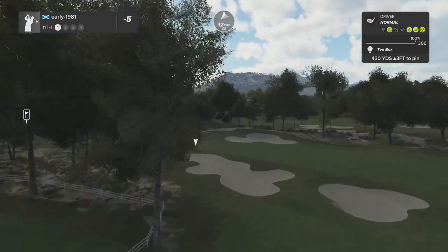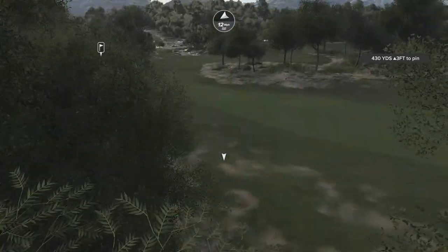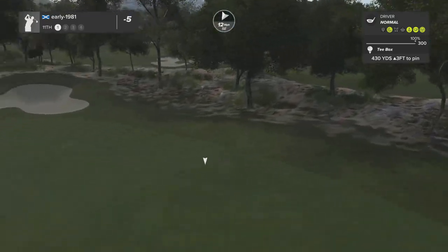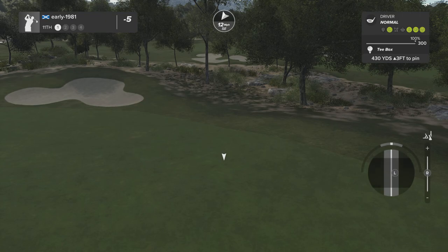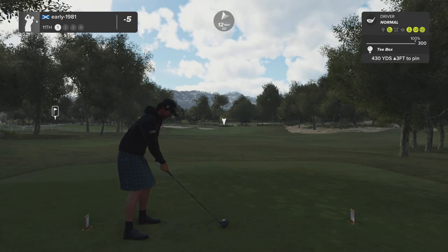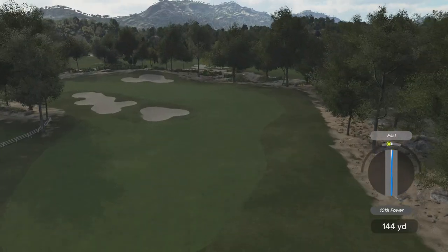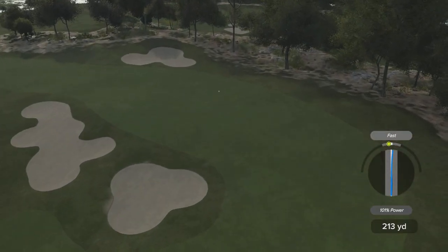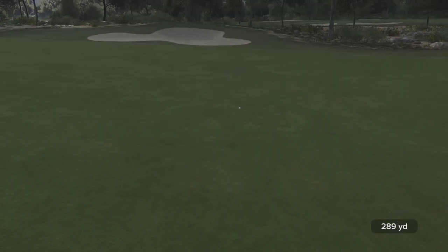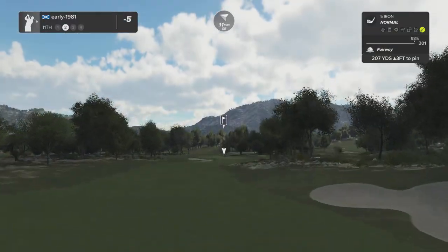Looks like it's going to be a tough tee shot — no shortcuts, all tree lined. The line of sight is obscured by the trees so I'm taking this down the right hand side with a little bit of draw, trying to turn into the center of the fairway. Swinging well so far, still going to have a lot of work to do with this prevailing wind.